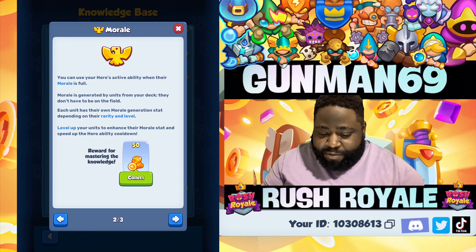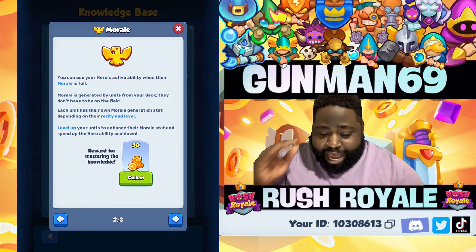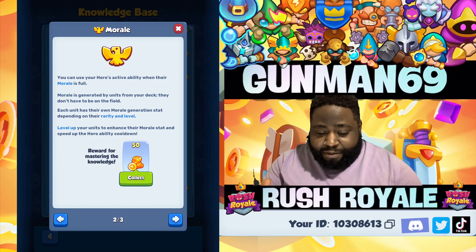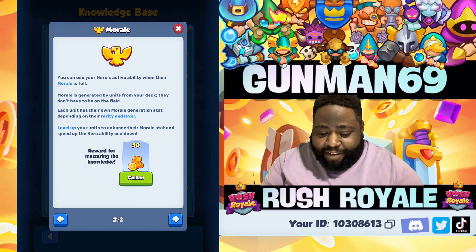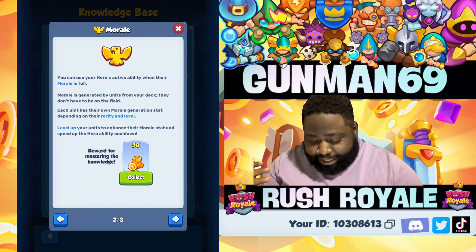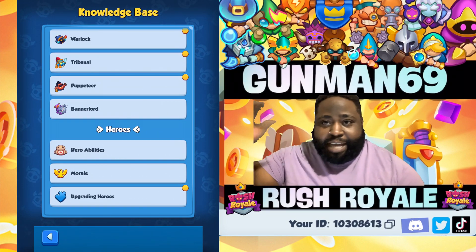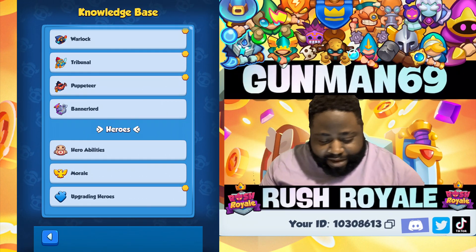You can use your hero's active ability when the morale meter is full. Morale is generated by your units from your deck — they don't have to be on the field. Each unit has their own morale generation stat depending on their rarity level. Leveling up your units enhances their morale stats and speeds up your hero's ability cooldown time. Morale is its own separate thing that is active on its own — you don't have to worry about it.